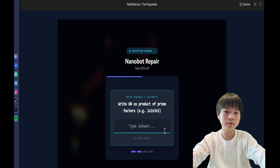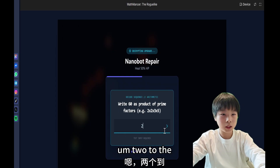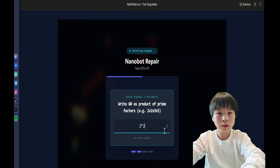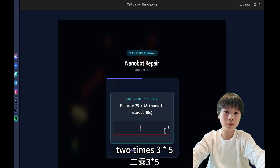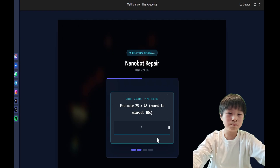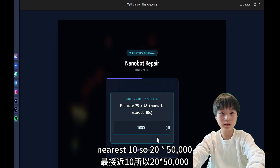Minus 22. One. Two. 2 times 2 times 3 times 5 — no, I got it wrong. Near is 10. 20 times 50? 1000. Five cubed? Oh no — this is so overpowered, I am so strong.